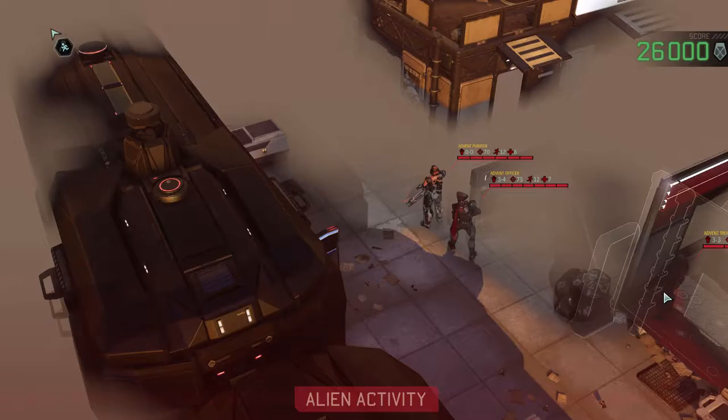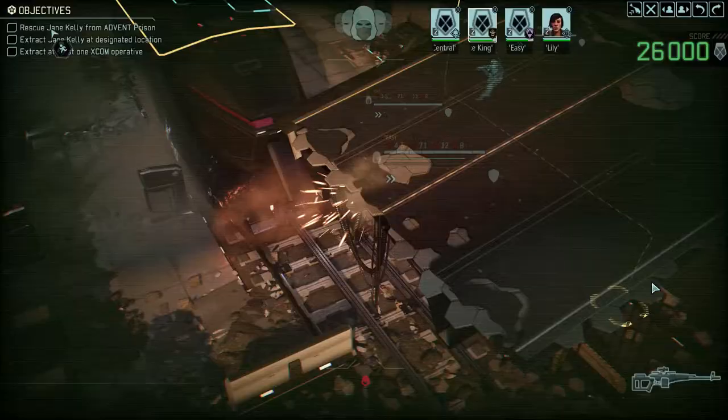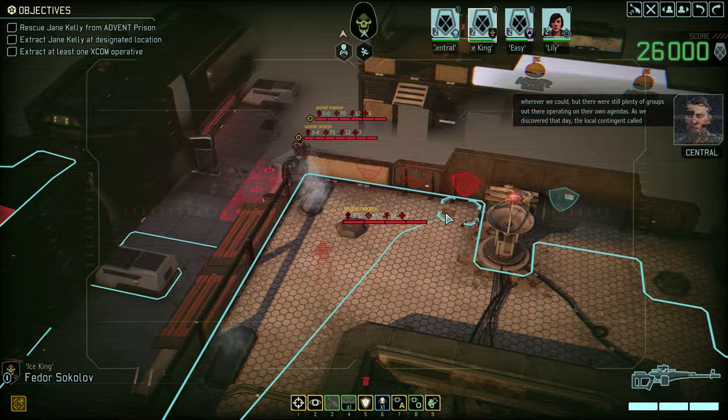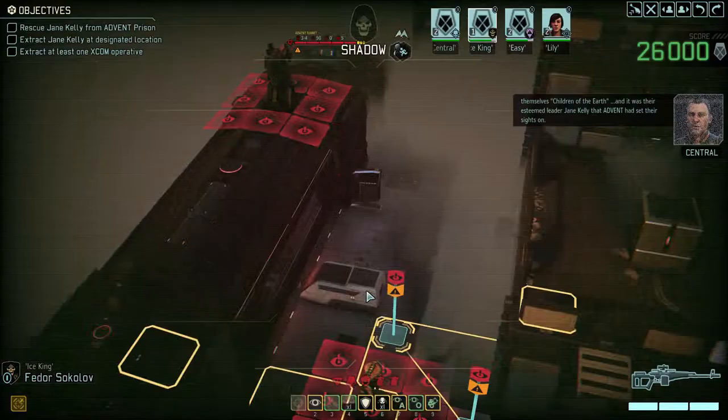Oh, there's one inside as well. We had been establishing contact with resistance cells wherever we could, but there were still plenty of groups operating on their own agendas. As we discovered that day, the local contingent called themselves Children of the Earth, and it was their esteemed leader, Jane Kelly, that Advent had set their sights on.